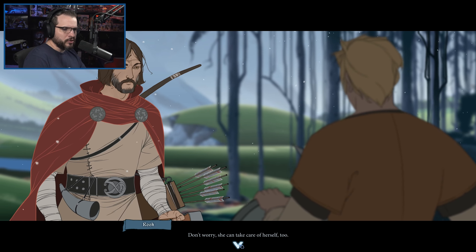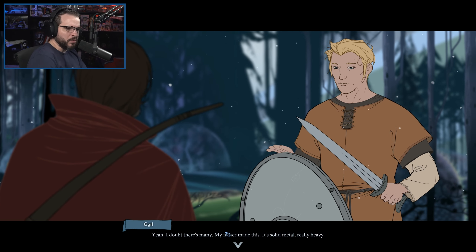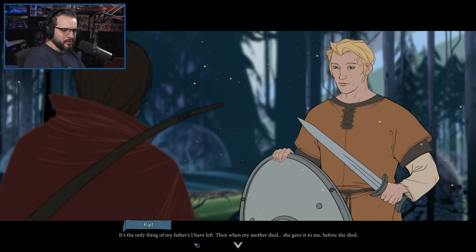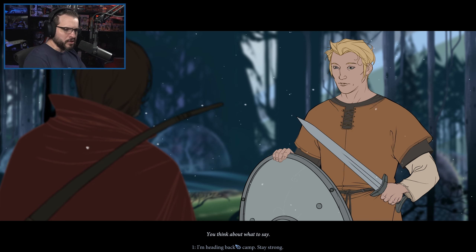'You can see his cheeks turning bright red. Don't worry — she can take care of herself too.' 'I know. I didn't mean— Easy, Gil.' 'I've never seen a shield like that before.' 'Yeah, I doubt there's many. My father made this — it's solid metal, really heavy. But I've been practicing with it since I was a kid. It's the only thing of my father's I have left. Then when my mother died, she gave it to me before she died.' 'Iver seems to think you're pretty good.' 'Did he say that? That's good, I'm trying. Never had to fight anything like Dredge before. I don't have much else to do — just seems like I could be a help to someone. That's what I want to be.'